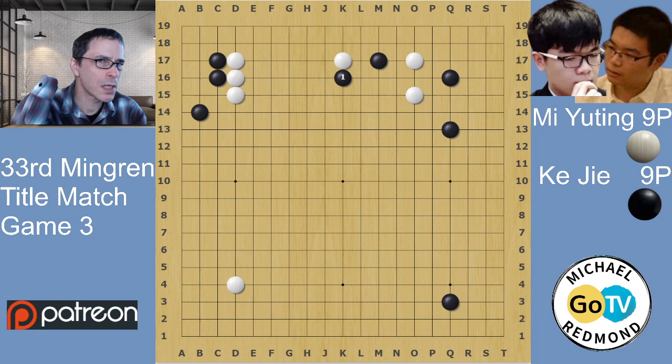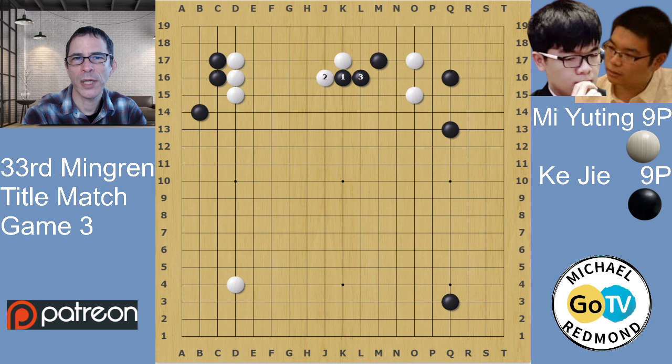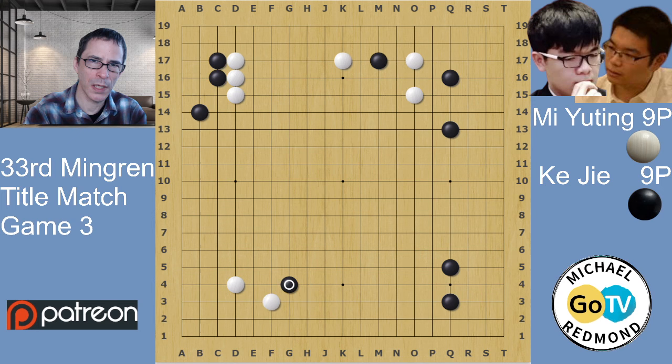Black played away. The local move would probably be an attachment on the top. In that case white would have a choice of playing here with black responding, or white could bump at L17. Black instead played a shoulder hit, trying to build an area in the lower right centered on that corner. This is where white attacked black.